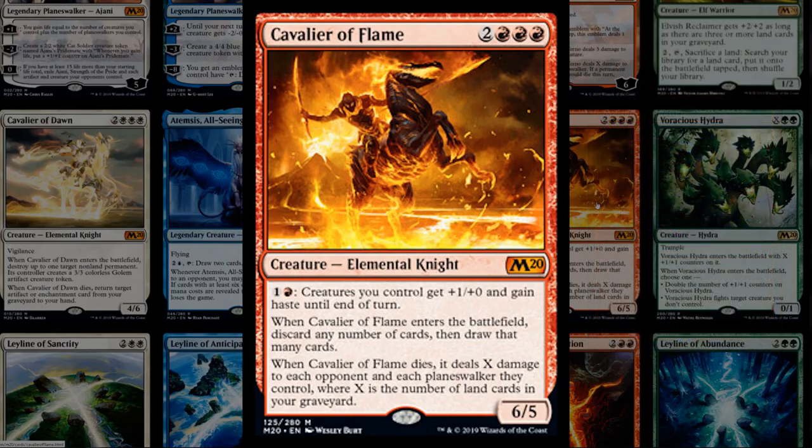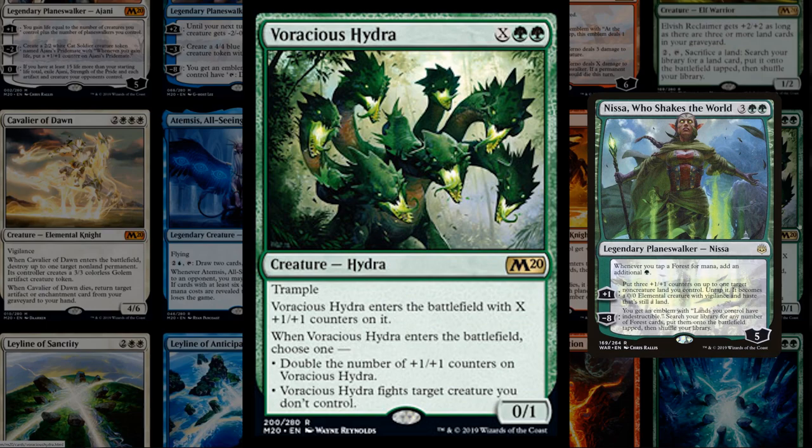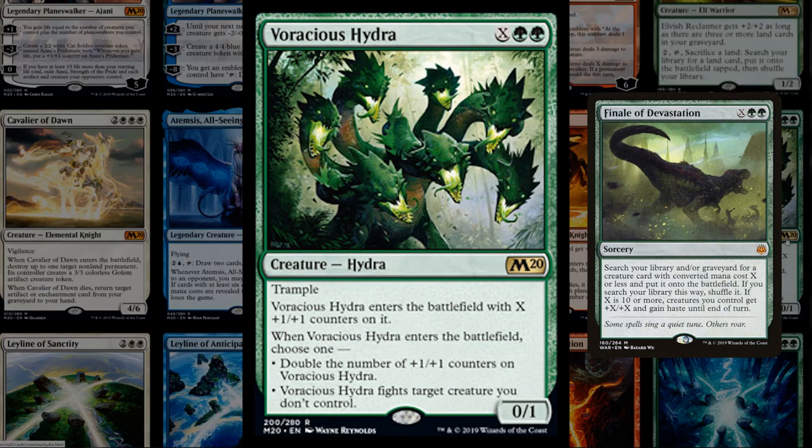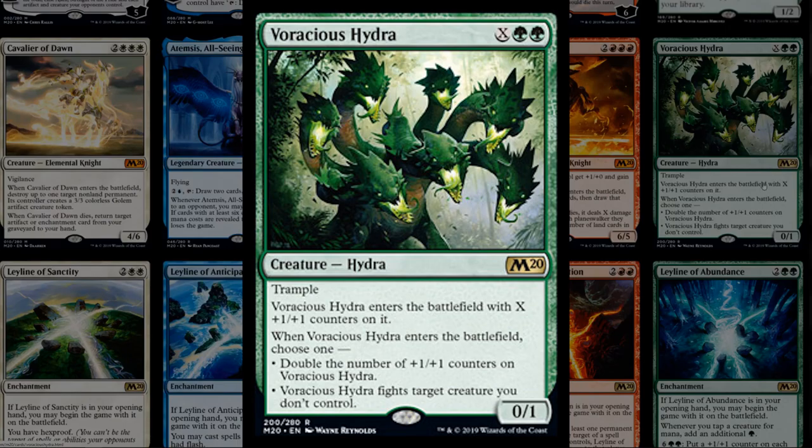Voracious Hydra is X double green with trample. It enters with X plus one plus one counters and you choose: either it enters with double that number, or it fights an opposing creature. Casting it for X equals two gives a 4/4 or 4/5 trampler for four mana, which is pretty decent and scales well into the late game — also acting as removal when needed. It'll depend on whether there's a good ramp shell, though it might not be better than the green Finale or Hydroid Krasis.